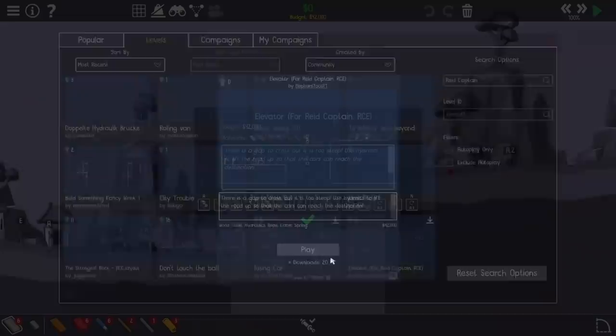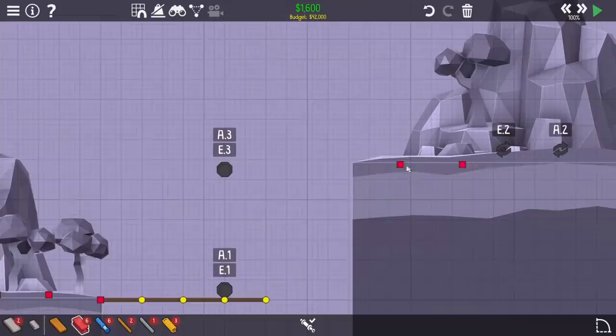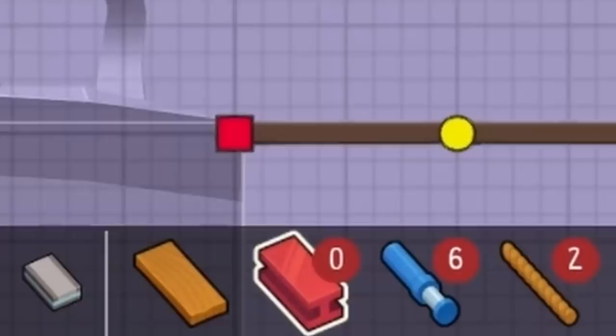Starting out here, you can see we have two Model Ts, we have a bunch of checkpoints in the middle, and I have to get them not only all the way up to the top, but also back down. You can see I'm putting down a lot of roads like this, and on the top, originally I was going for a big steel structure, but I actually ran out of steel since there's only six pieces allowed. So I ended up mixing it up and going for a bunch of wood instead.